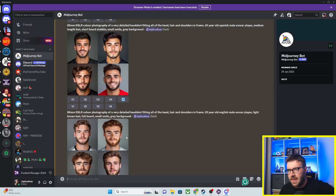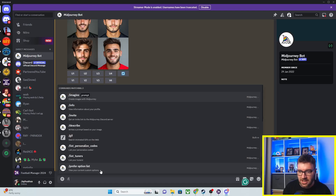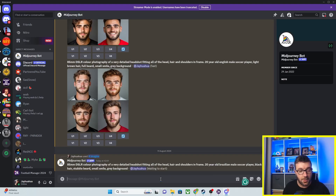So what you do is go into the chatbot in the side of MidJourney. Full disclosure: I borrowed about 90% of this command prompt from Clates, who did a similar video. I will put this prompt in the description. On MidJourney, you go forward slash imagine and then do the prompt: '85 millimeter DSLR color photography of a very detailed headshot fitting all of the head, hair and shoulders in frame, 20 year old Brazilian male soccer player.' Forgive the word soccer — if you put football it can sometimes put American football equipment on them. Then: 'black hair, stubble beard, small smile, gray background.'